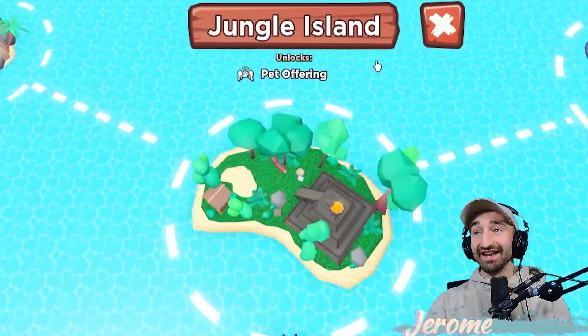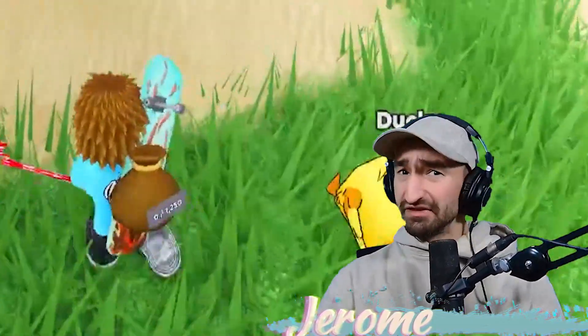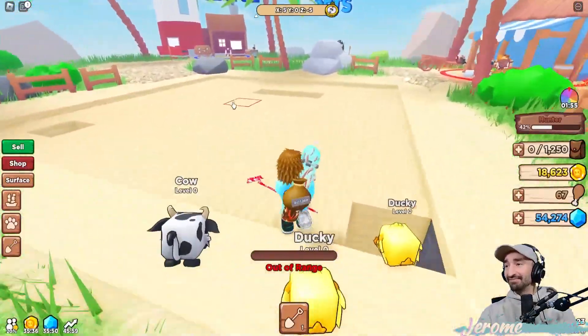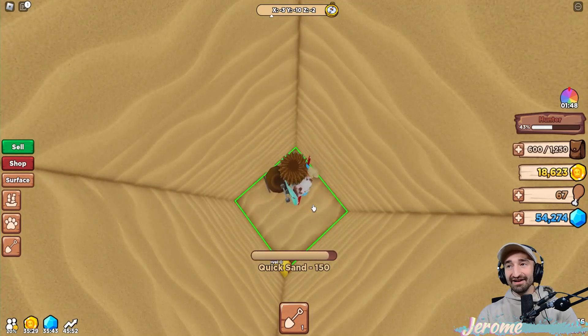Last episode we managed to make it to stranded island, and to get to jungle island we need to get a vacuum which is apparently good for mining up hidden treasure. Don't go take your mom's vacuum outside and use it - put the vacuum away.